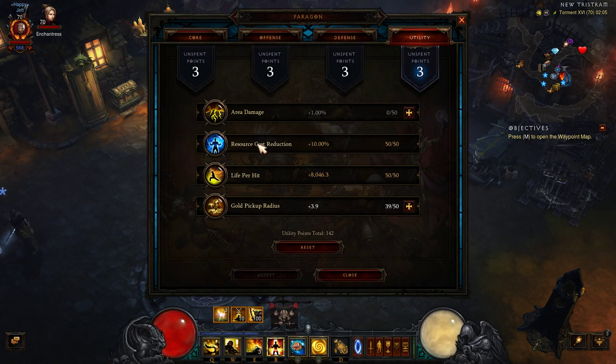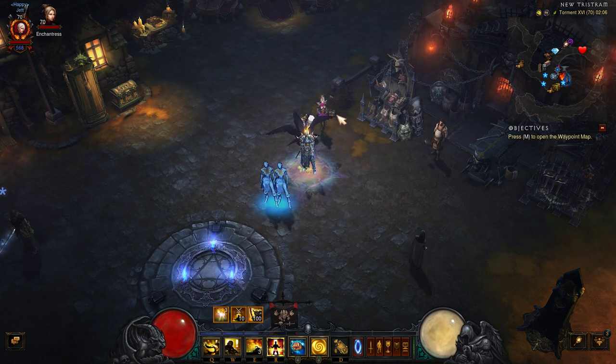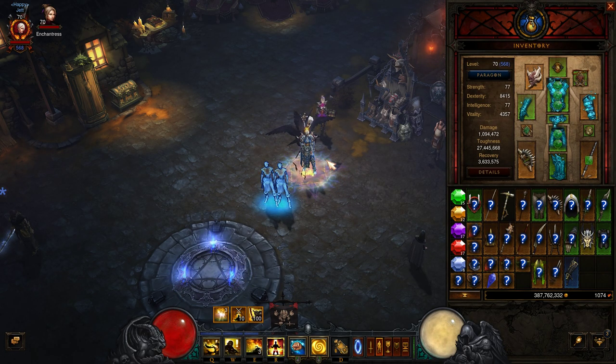For Utility, go with area damage, then life per hit, then resource cost reduction — I filled resource cost reduction because I was using another build that was very resource hungry. Gold pickup radius is optional but useful if you're farming Nephilim rifts, especially if you don't have a Goldwrap. This build really is a jack of all trades: bounties, Nephilim rifts, and GRs all work well.